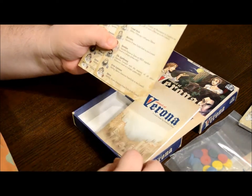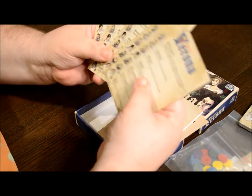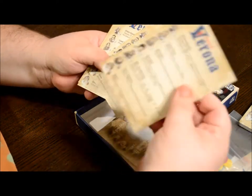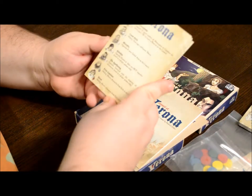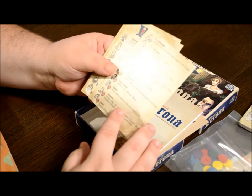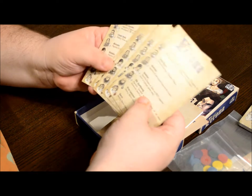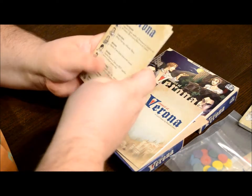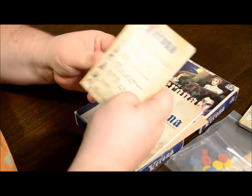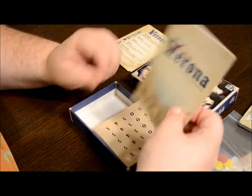These are super super thick player aids. On the front and back you have the list of all the roles — all the different cards and characters in the game. There are five of these, one for each player. This will help somebody on their first couple of plays as they try to remember what each character does. Once you've played a couple of times you'll know, but for beginners this can be really helpful.